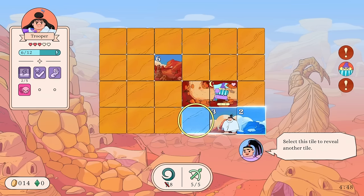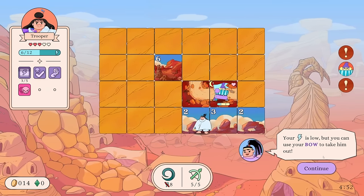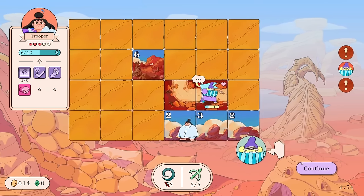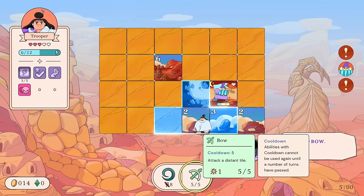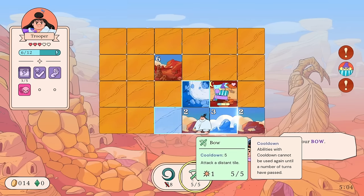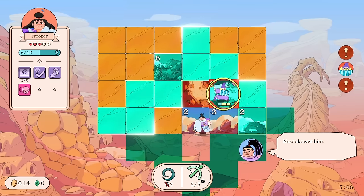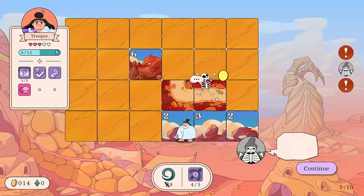Your energy is low but you can use your Bow to take the enemy out. Select your Bow — it has a long cooldown of five turns, but you should probably use it on cooldown if possible. It has pretty long range too.